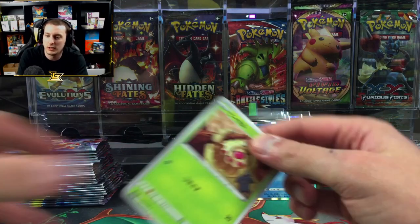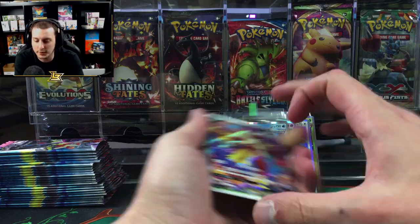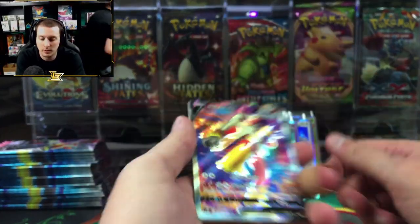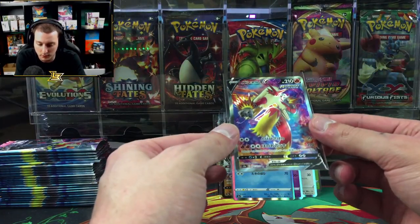Adamsfamilybreak.com — oh, there's no 's'. We got another secret rare — what is it? Oh, we got another Blaziken! Double Blaziken double blaze — hopefully you like Blaziken, you got two of them!